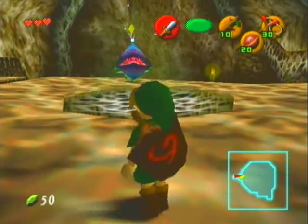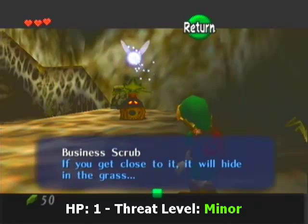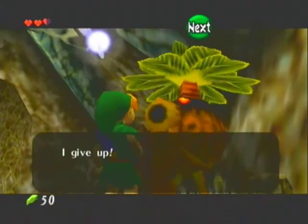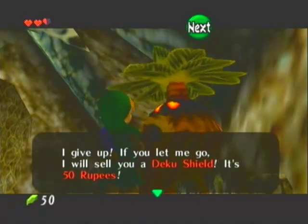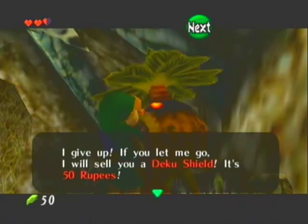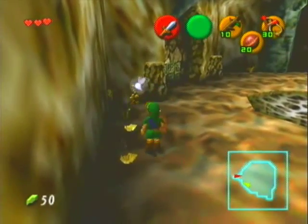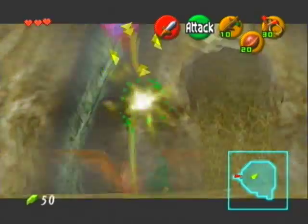First we have to deal with this guy — and apparently we have to deal with this guy too. What the hell — who the hell are you? Business Scrub. If you get close to it, it will hide in the grass. Just bounce the nut it spits back at it, and smack it upside the head. 'I give up — if you let me go, I'll sell you a Deku shield for 50 rupees.' You know what? I can buy my Deku shield for 40 back at the shop in town, so no deal. 'Yikes, I'm going home then.' He will never bother you again. At least he's nice enough to give somewhat of a discount, but in this case I'd just find the shield if you lose it.